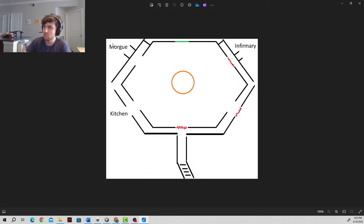We're going to be adding the kitchen. We added the morgue. We do have to add a little bit more to the morgue — the actual functionality — because we're going to have a power core in there, which the player has to go to, grab the power core, and add it to this orange circle. This circle in the middle is going to be our power generator, which is going to power up the door and allow the player to move through. So you need to get a core from the morgue, the kitchen, and the infirmary.